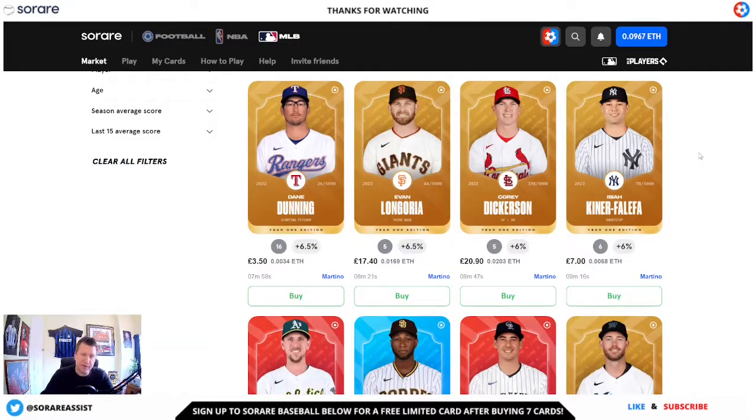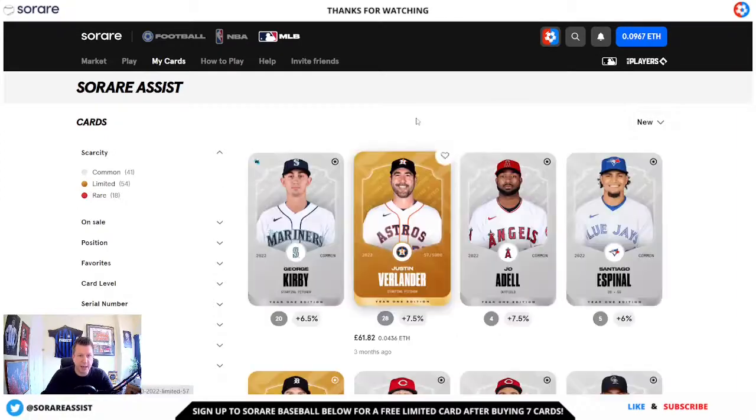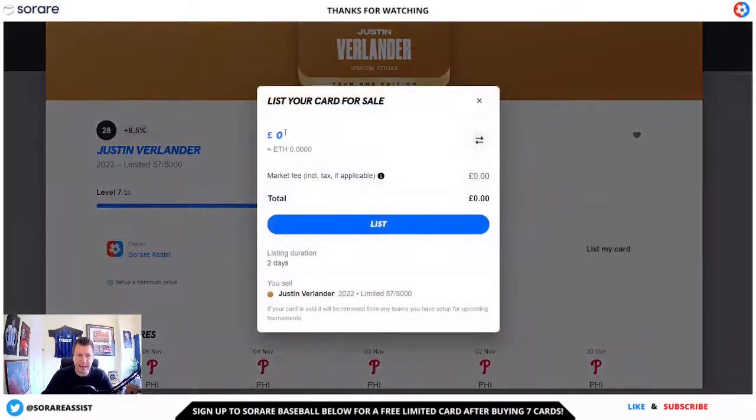So that was the three methods on how to buy cards on Surae MLB. To sell cards it's another easy process. I'm just going to go over to my collection here — all I need to do if I wanted to sell one of my cards is just click on the player that I want to sell, scroll down and click list my card. I can then put an amount that I want to sell that player for and just click list.